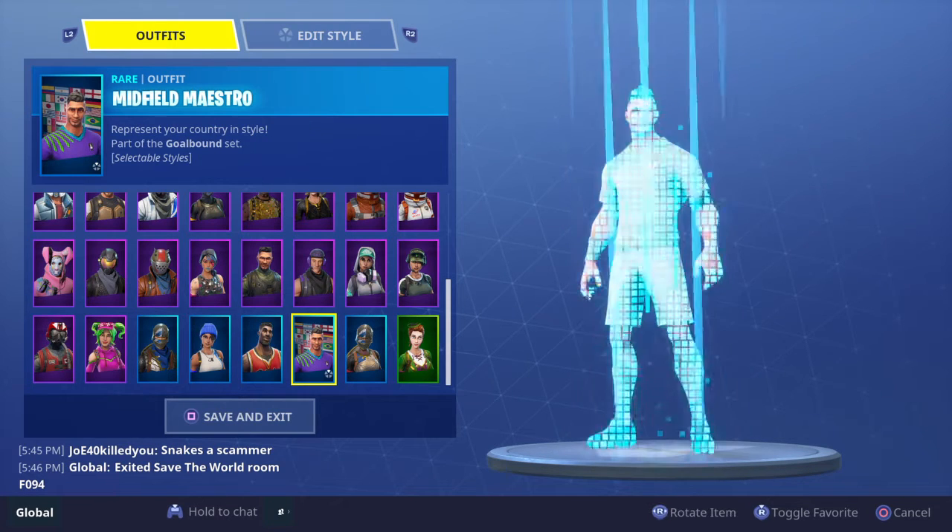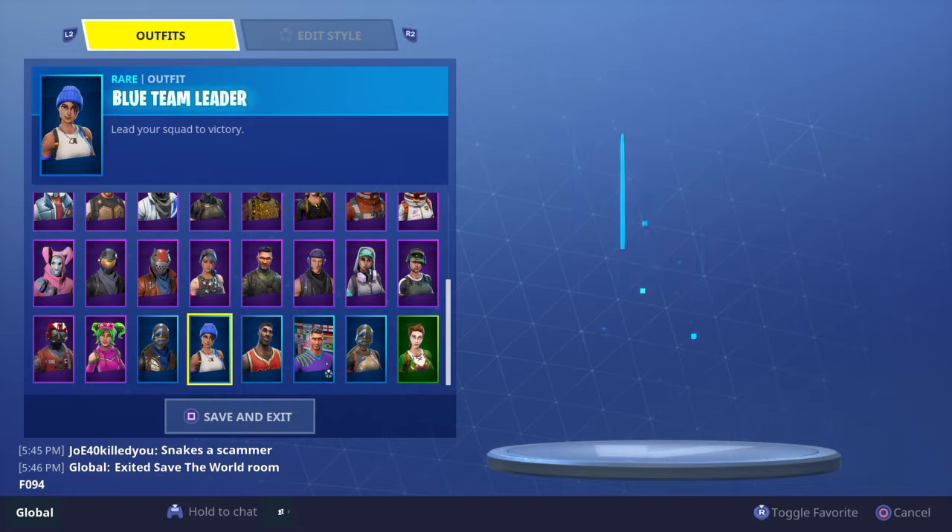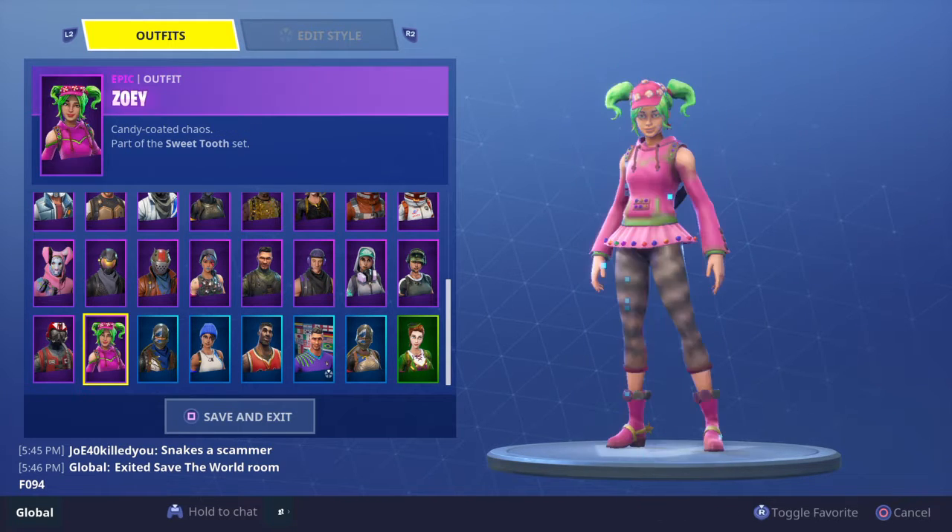We got the Sergeant Green Clover, Royal Knight, Midfield Metro, Jump Shot, Blue Team Leader, Blue Squire, and Zoe.